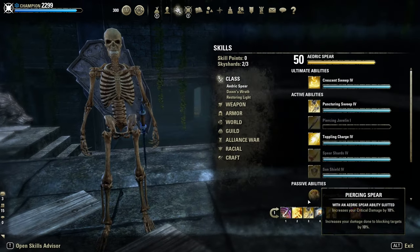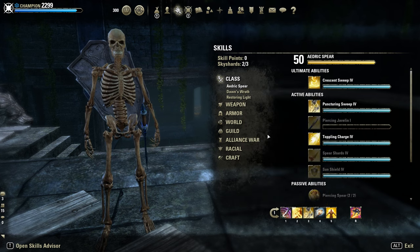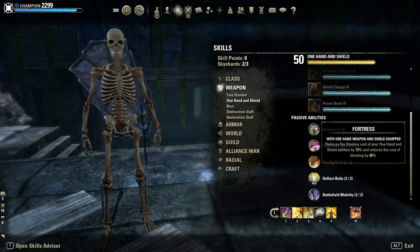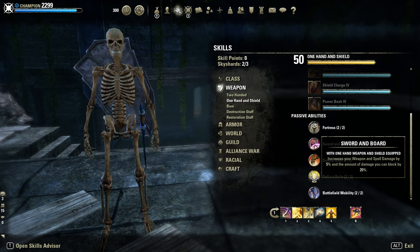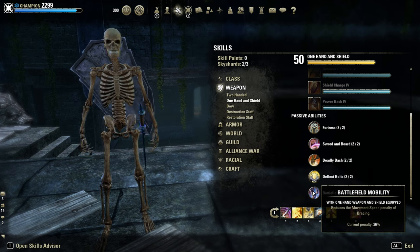Why sword and board? It's simple — just for Pierce Armor, for minor and major breach, almost 9k penetration, and you also have good passives for tankiness. So pretty decent for a 1-bar build.